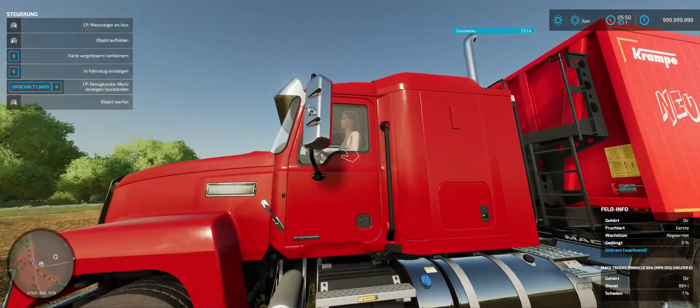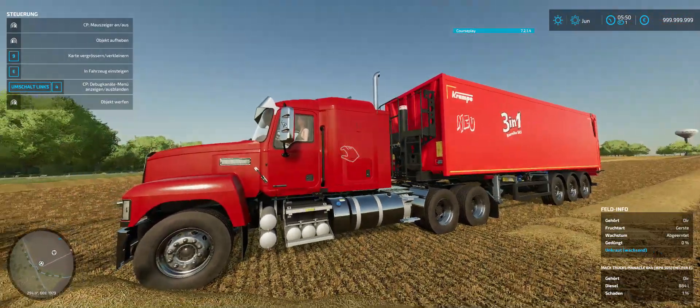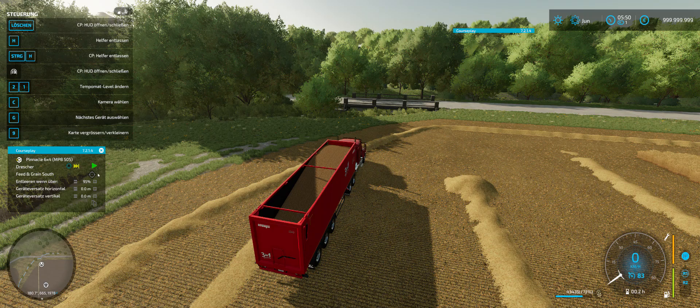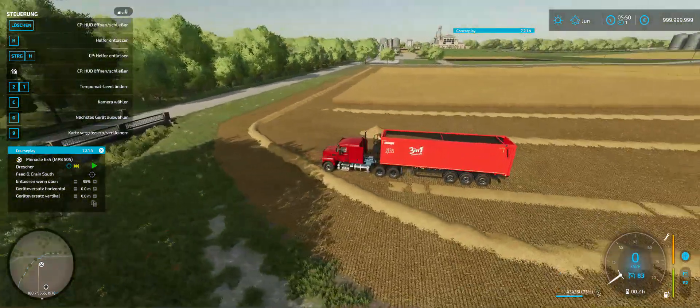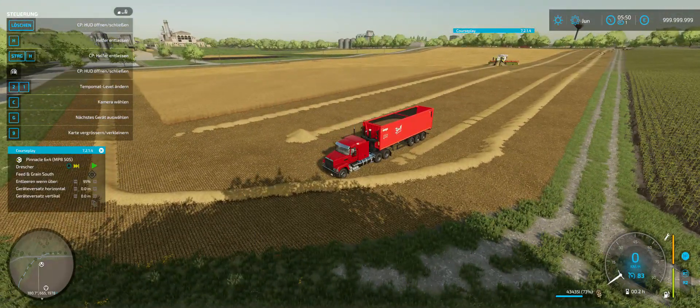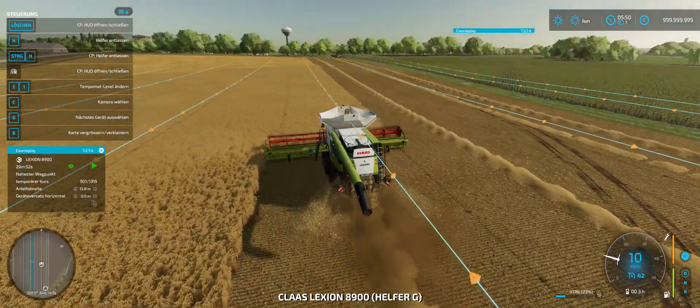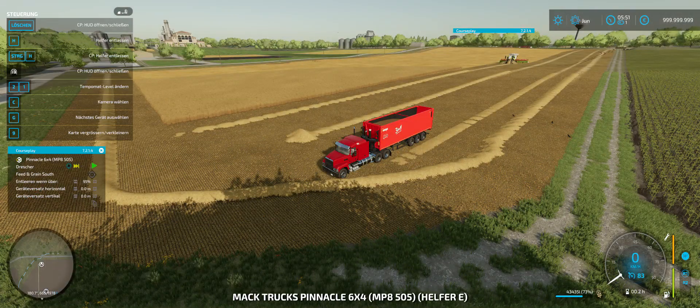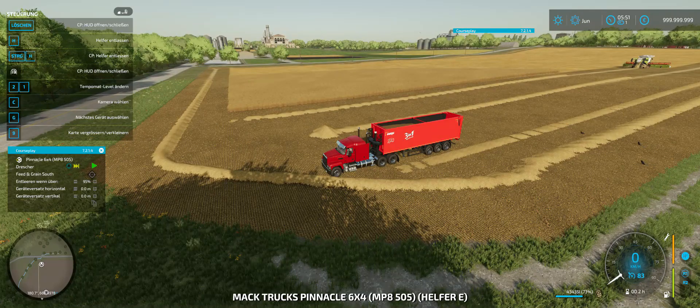That helper inside the truck is going to drive down to the feed and grain south. We are going to take a look at that one as well. The combine harvester is up there — 22% full.